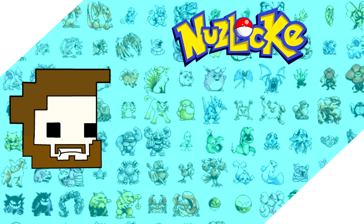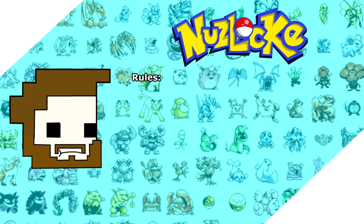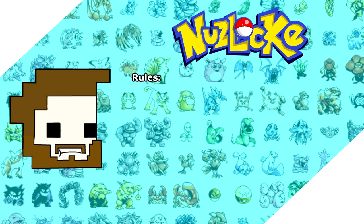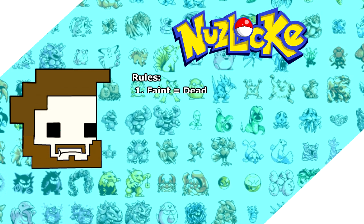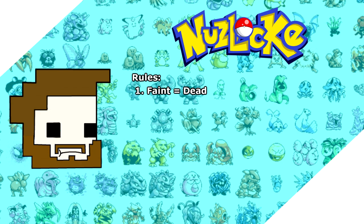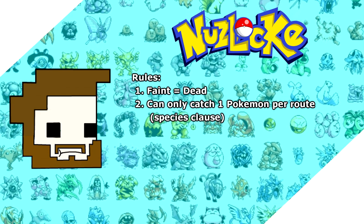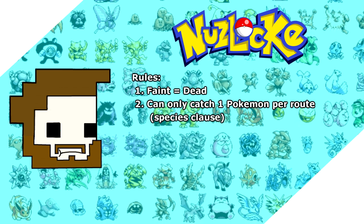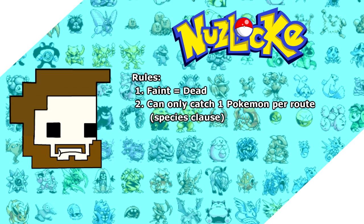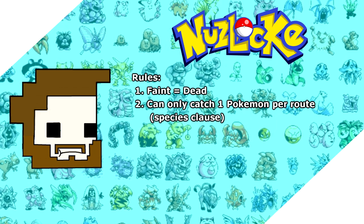There are lots of different rules you can do for a Nuzlocke, but here are the two very basic ones before going any deeper. The first rule is that if a Pokemon faints, it is considered dead — that Pokemon is then boxed or released, never to be used again. Number two: I can only catch the first Pokemon in each route. There's no second chances, but I will have a species clause, meaning that if I catch an Oddish on one route and later encounter another Oddish or a Gloom, I can skip that and catch the second encounter.